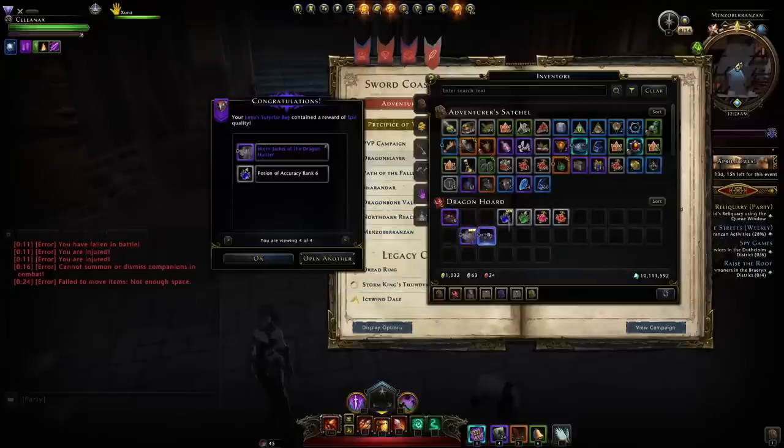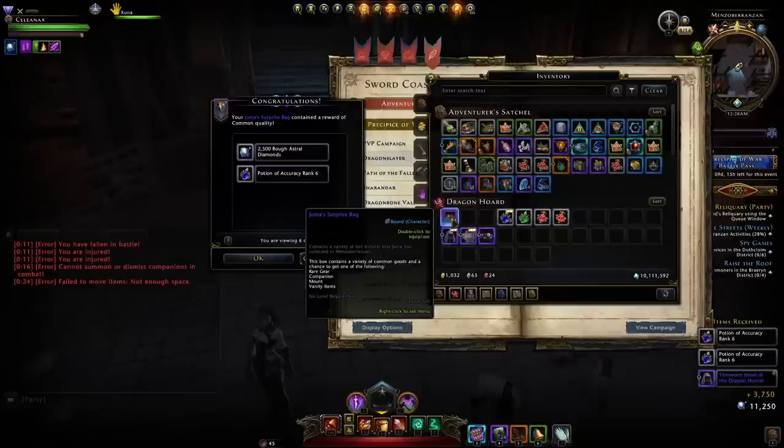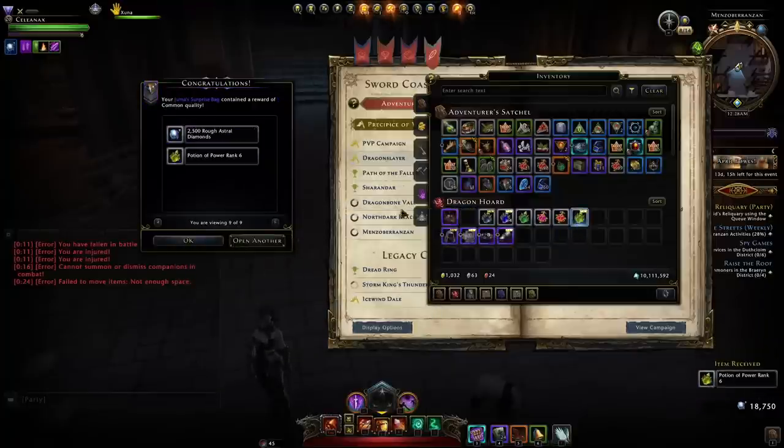Another armor piece again — all Dragon Hunter stuff along with some potions. We get another Dragon Hunter gear piece, more potions and rough Astral Diamonds. The next one is another armor piece; we have a full set here, and the second to last is another potion.